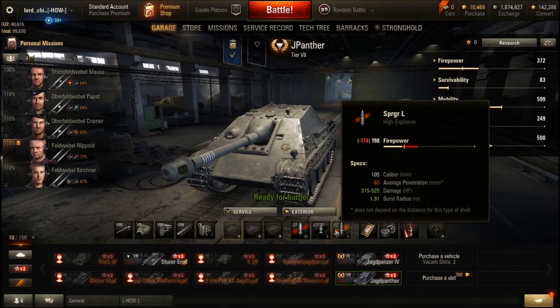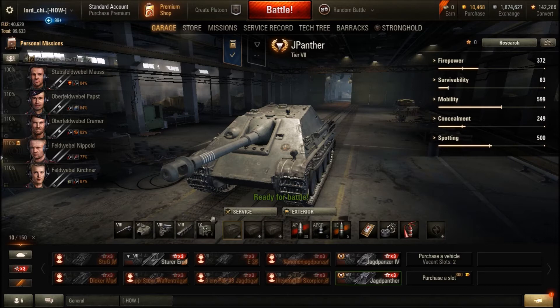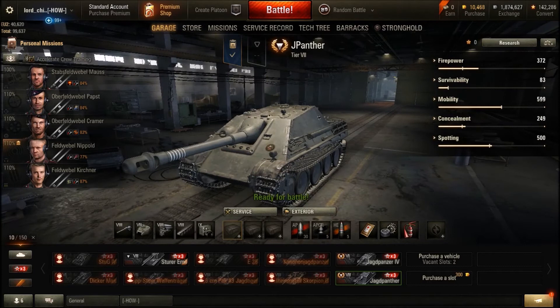For ammunition, I've got five rounds of high explosive — it can situationally be quite nice — and five rounds of APCR, though you might want slightly more depending on matchmaking and the tanks you're facing. Those Japanese heavies, for example, can be annoying with only 200 penetration and a lack of weak spots. The rest is armour piercing. The ammunition isn't the cheapest — your AP is just over a thousand credits for 320 alpha. If you want to swap to the 88mm gun, that is more profitable in terms of credits, but I think the 105 is more effective.